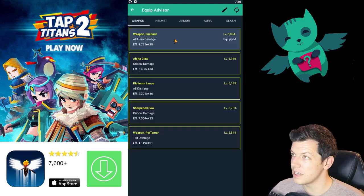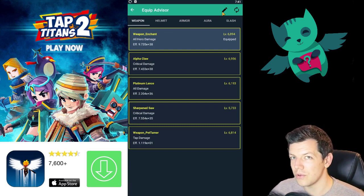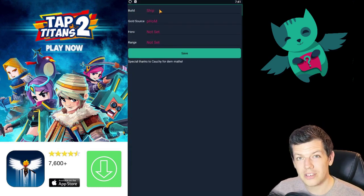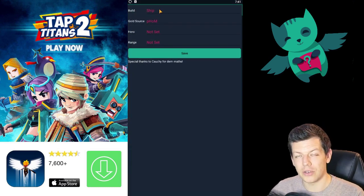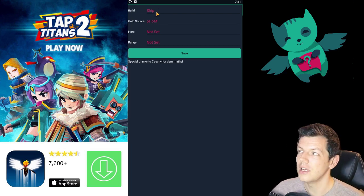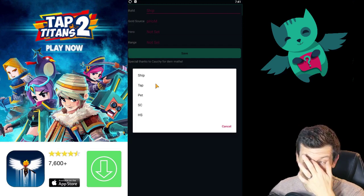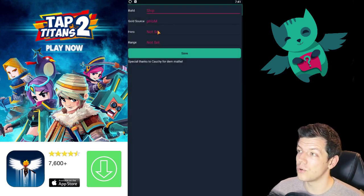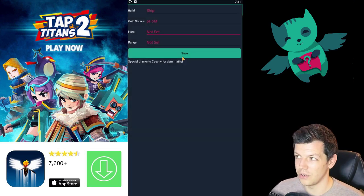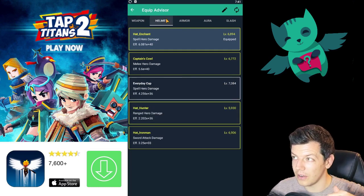Then you've got the equipment advisor. Click on anything you need to update or change — you click on the pencil icon at the top right, because you first have to set it. With all the menus, you have to set what you currently have for it to update the information. You click what build you have — so if it's a clan ship, pet, heavenly strike, or shadow clone — then you click gold source and then your most powerful hero. If you're not too sure, just keep it at 'not set'.